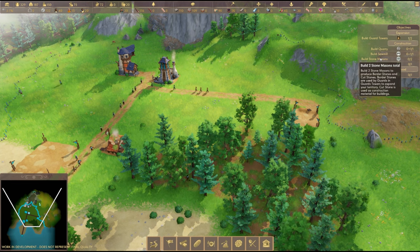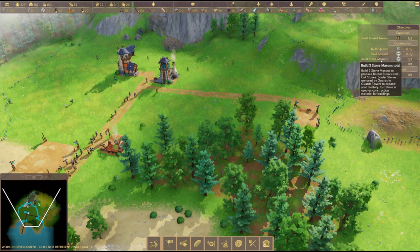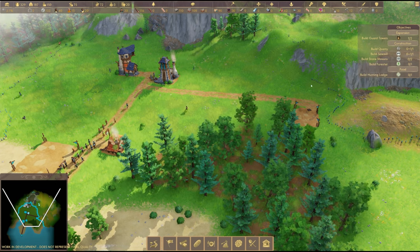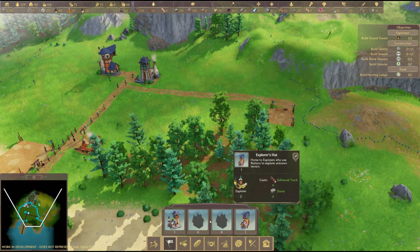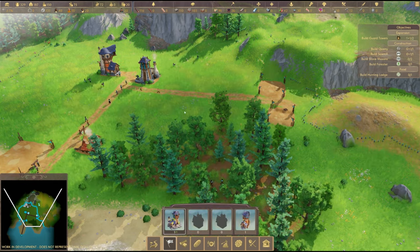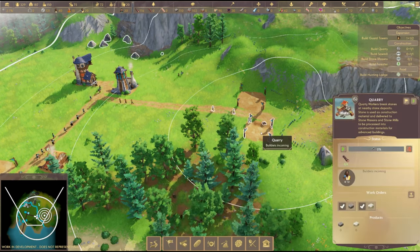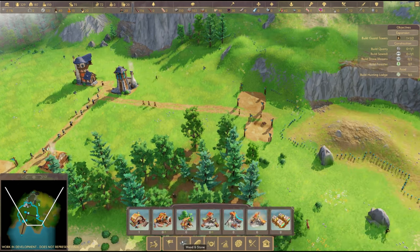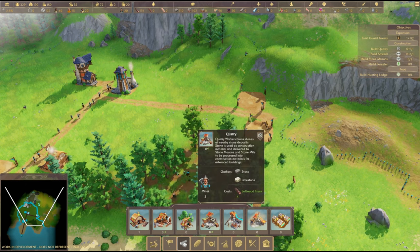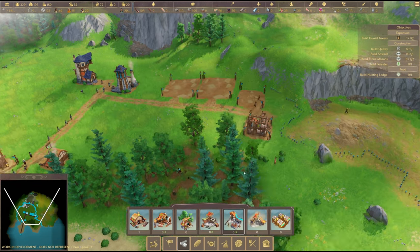We've got to build two stonemasons to produce border stones and cut stones. Border stones are used by guards in guard towers to expand your territory. So what if we put another guard tower here and that will push us into the quarry? I'm going to put that there and that should push our border. I'll put the stonemasons by the quarry since it makes sense to have them along here.